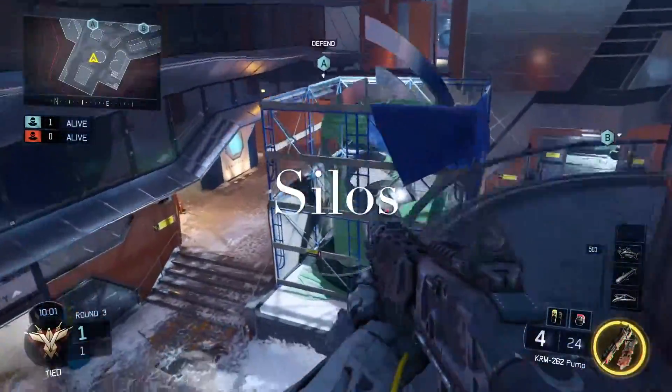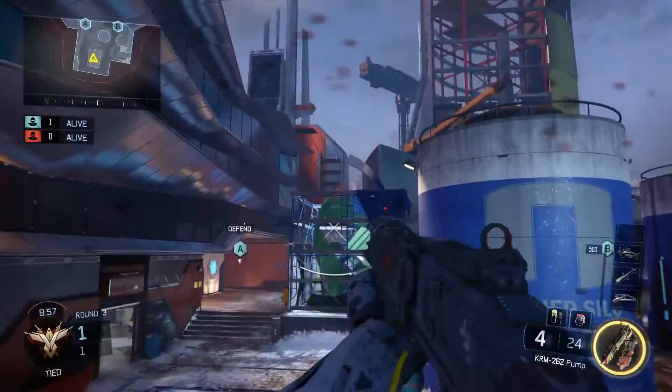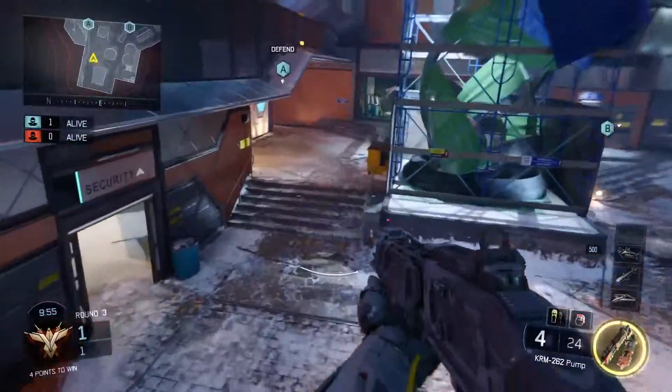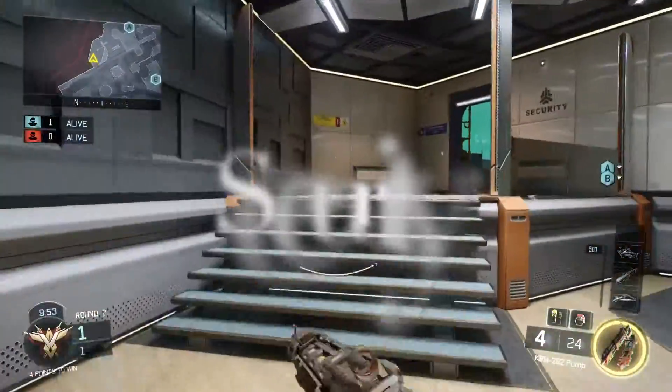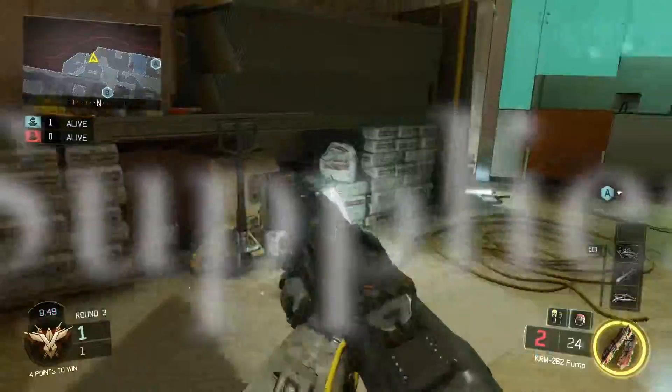This spawn I like to call silo spawn — they're back by the silos. You cannot get on top of the silos, I just tried. This room here is security, and this room I like to call supplies.